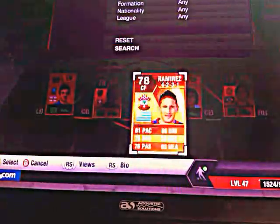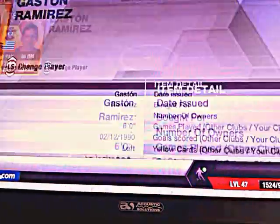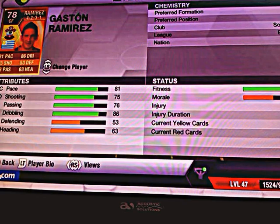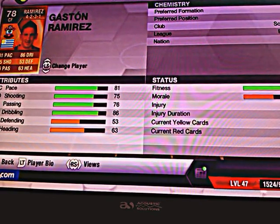So now we're going to move on to our centre forward and it's going to be Southampton new signing Gaston Ramirez, 4 star skills. I got him for 1,100 coins. He's got 81 pace, 75 shooting, 76 passing, 86 dribbling.